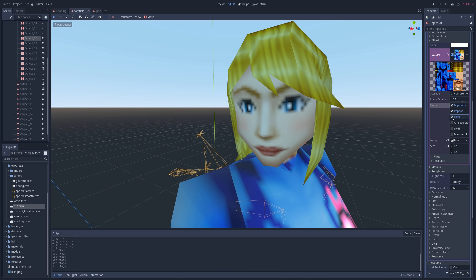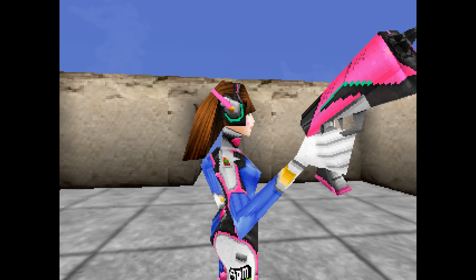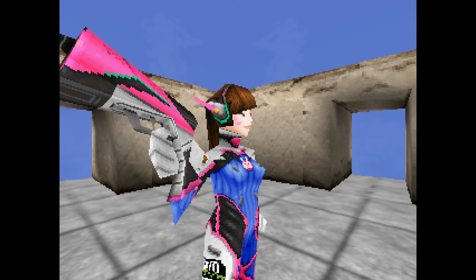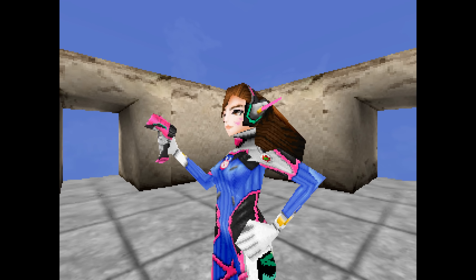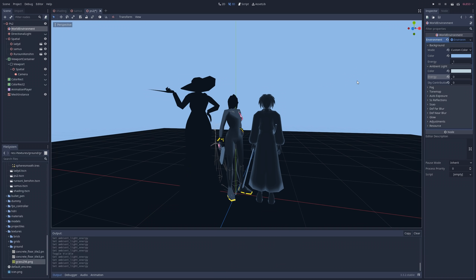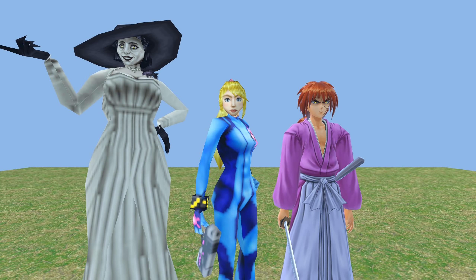Another major improvement was in lighting technology. Most PS1 games did not use any real-time lighting whatsoever, and relied entirely on textures, vertex colors, and pre-rendered environments to convey any sense of light. However, things are different on the PS2. Not every game did this, but a common way to light a scene in a PS2 game is to start with a flat ambient light that fills the entire scene, and then add a light source to create highlights and shadows, all of which could be done in real-time.